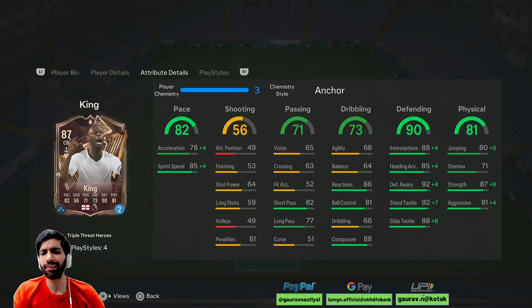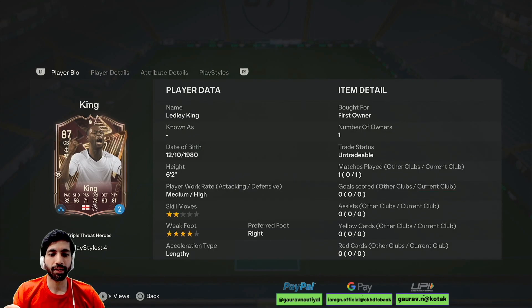He is a lengthy player, so 82 acceleration and 89 sprint speed won't be an issue in game. Looking at his work rate, he has got medium-high work rate, 2-star skill moves, 4-star weak foot, right-footed, and he is lengthy on an anchor and mostly lengthy on a shadow.